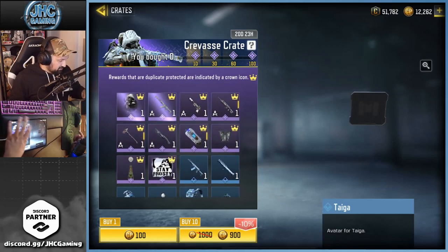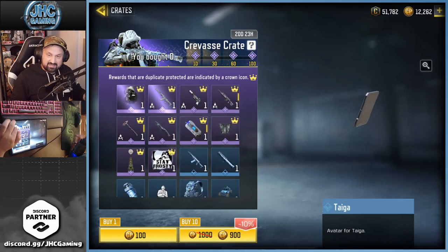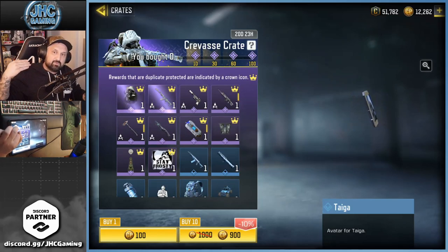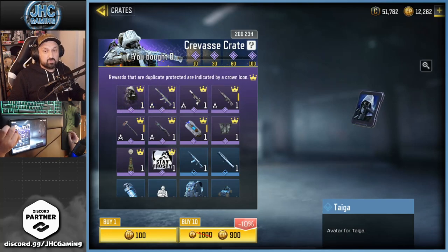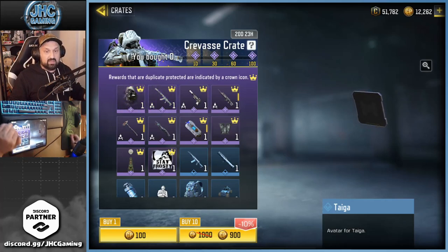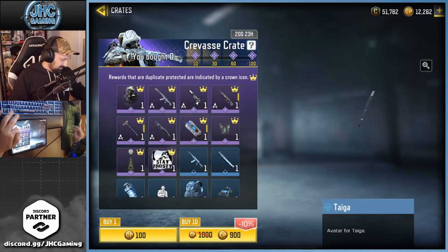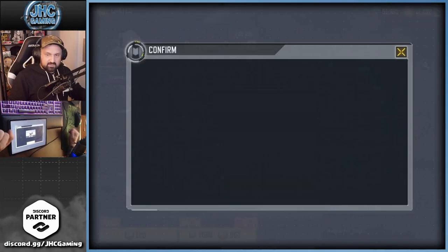I'd really like to get that emote and the antelope. Let's go ten at a time. They changed it again — I thought it was 90 crates for the last guaranteed, then they moved it to 100. So 100 crates for only four guaranteed epics. There are ten epics in there, guys, so if you're unlucky you get four epics in 100 crates. If you're lucky you can get all the epics before 100. Fingers crossed, let's do it.